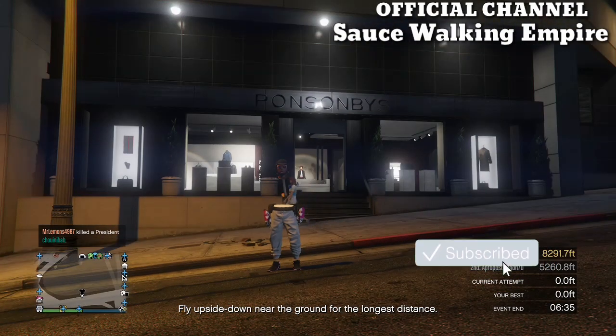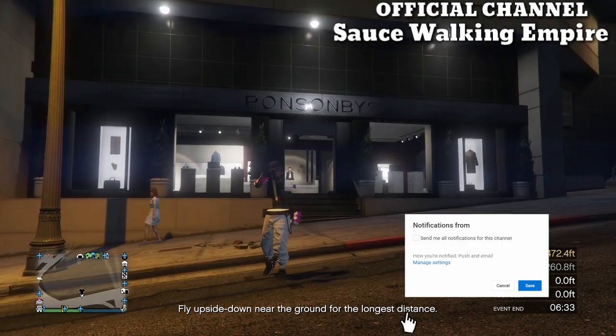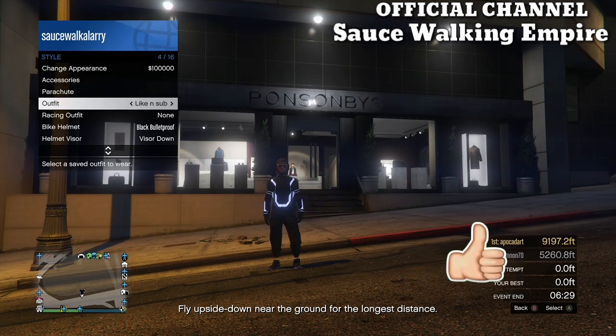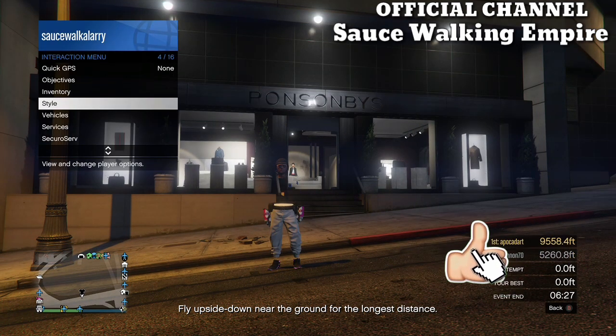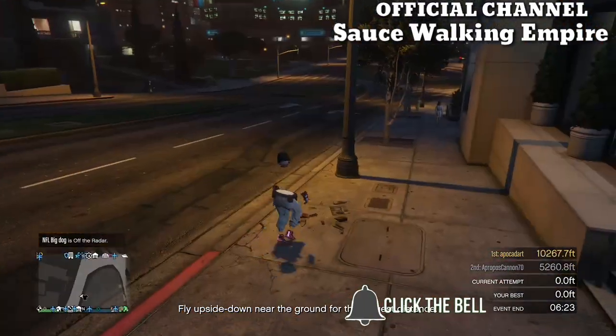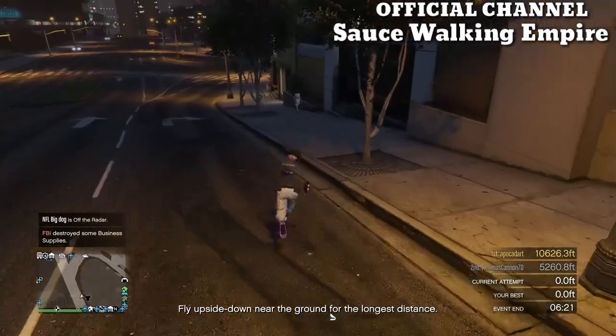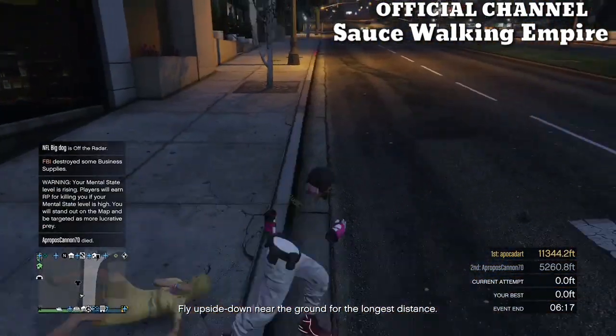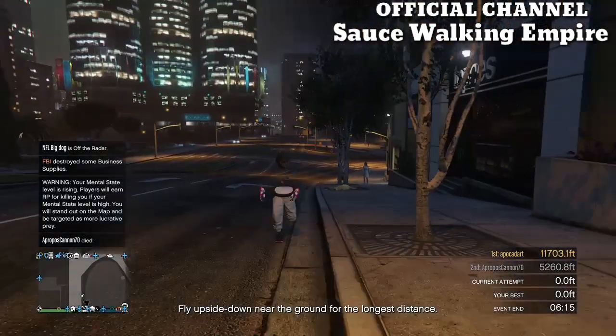In today's video, I'm going to be showing you another outfit from the outfit transfer glitch. Remember that with the outfit transfer glitch you do lose all your outfits except for only one, so before you do the glitch you want to put on the outfit that you don't want to lose. Also, you want to go to Ammunition and buy either a rebreather or an earpiece - it doesn't matter which one.